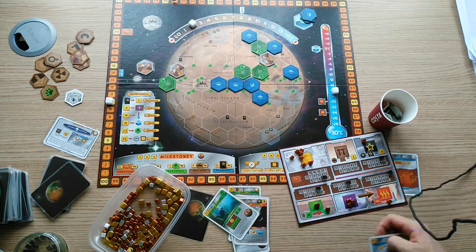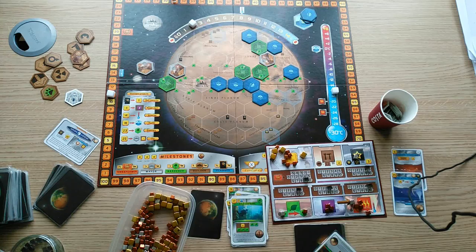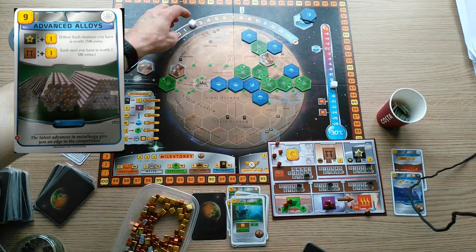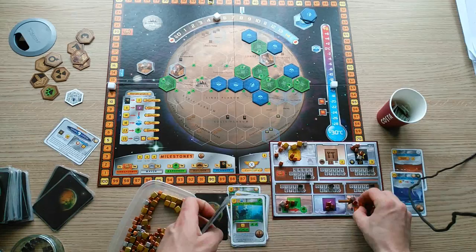Jovian cards are expensive, and most of them are space tags. Therefore, you'll need a steady supply of money and titanium to play all of them while keeping your backup strategies going. There are lots of cards that increase money and titanium production. However, Advanced Alloys will be a good addition to your game as it increases the value of all of your titanium. You can also use your titanium production alongside Security Fleet if you find it, and you also have the option of funding Miner and/or Banker.